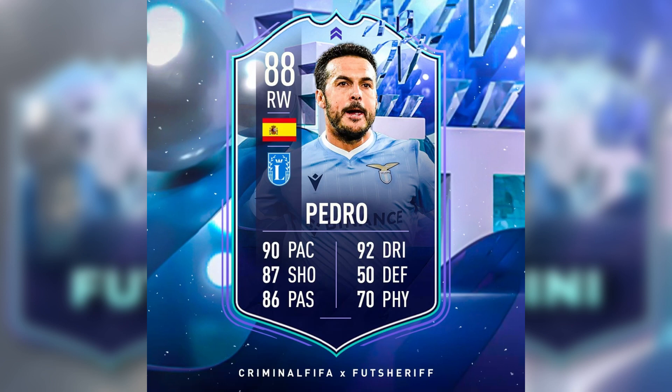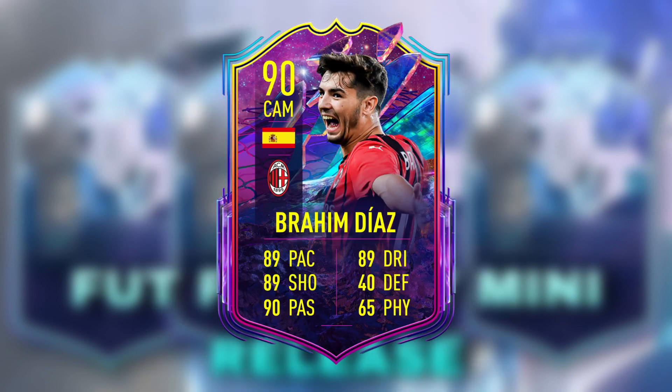The last player who I think could sneak into this mini release is Pedro. He was leaked to be in this promo — not as an SBC or an objective by leakers — so he could be the fourth man in this mini release, though that's not confirmed. He links to that Brahim Diaz Future Stars if you manage to complete his SBC.